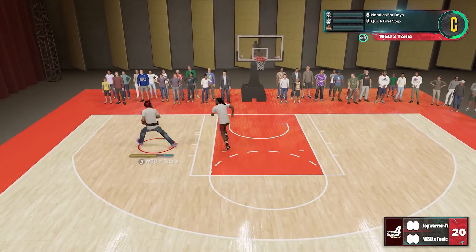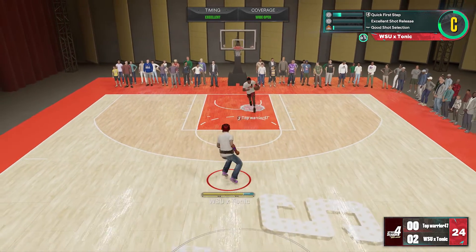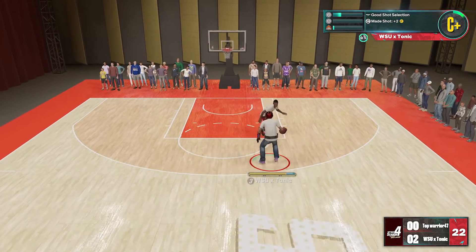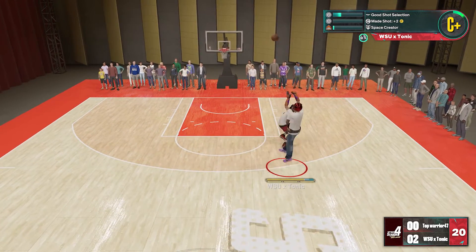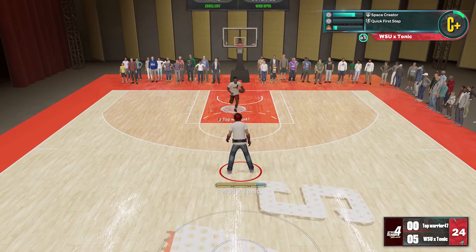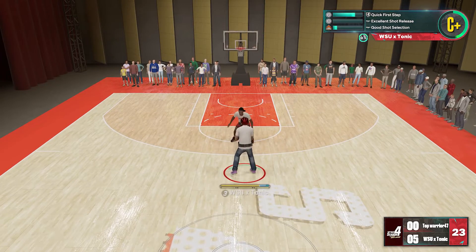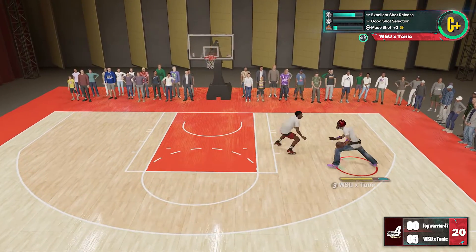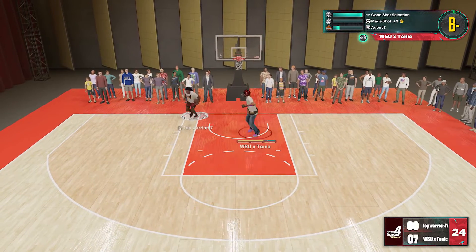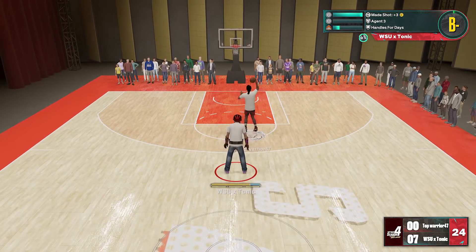I got three gameplays for you guys today on my new Stretch Big build. I have an 81 mid-range, an 82 and 92 three-pointer on this build. As a 6'11 big man, it's not going to be easy to dribble up like a 6'1 guard, but I'm able to create my space doing other things, playing my play style. The Dirk Hop Jumper is going to come in handy to get me a few buckets — you see he starts playing a little bit higher since I hit a couple shots, which gives me the free dunk.